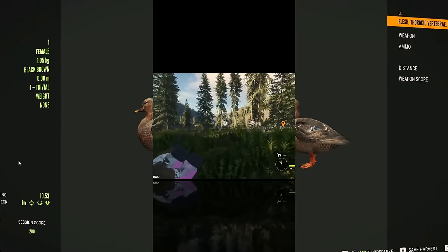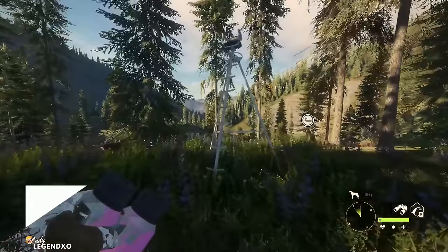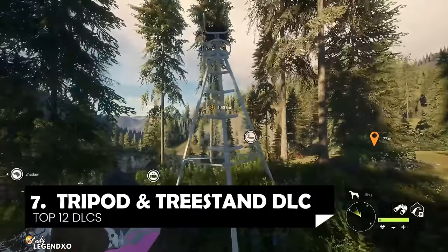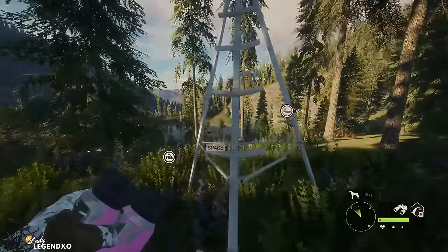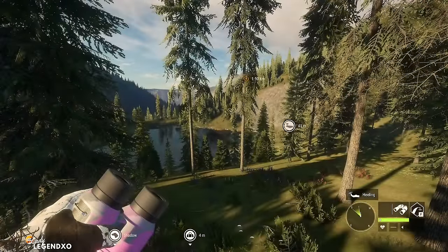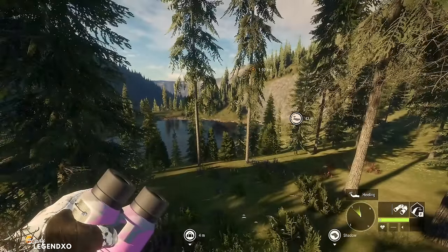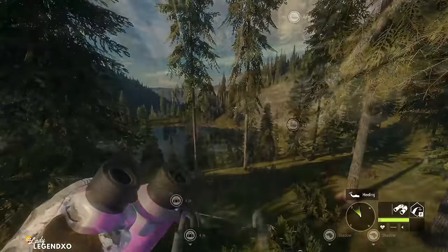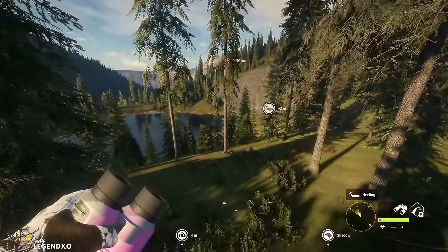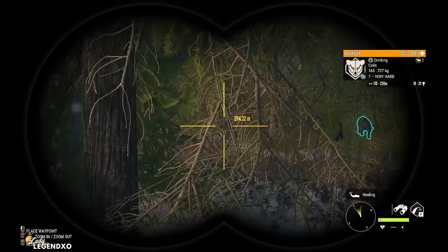Coming in at number 7 is the Tripod and Tree Stand DLC. The Tripod and Tree Stands protect your zones. When you are in any hunting structure — tripod, tree stand, or hunting blind — they will reduce hunting pressure. When you're not in a hunting structure, you can only kill 3 animals from any zone, and your 4th kill will delete the zone. But when you're in a hunting structure like a tripod or tree stand, you can kill 15 animals before the 16th kill deletes the zone.